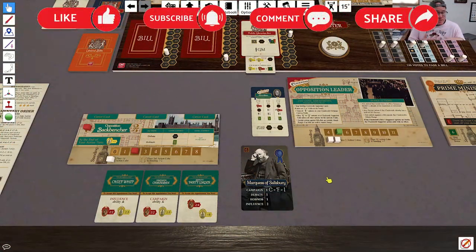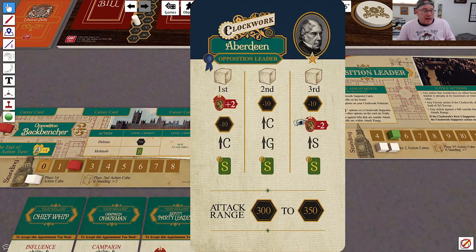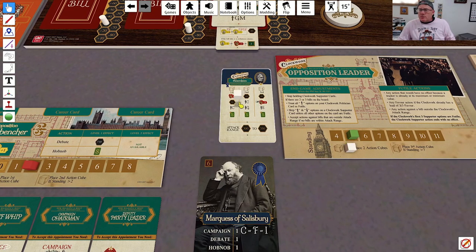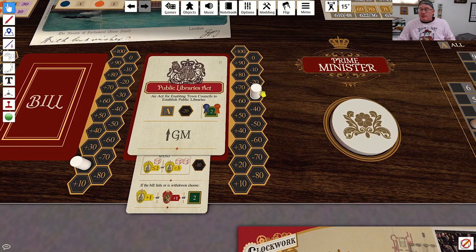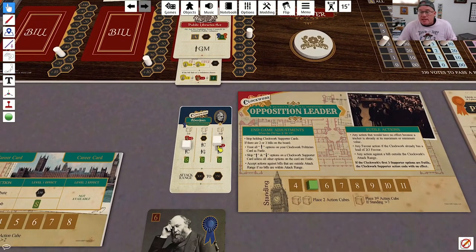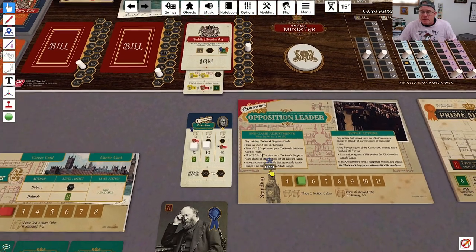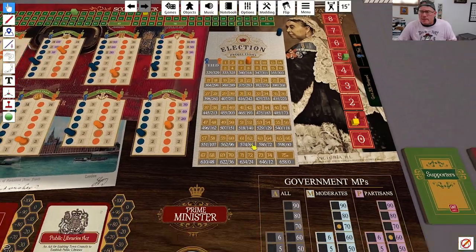I've done all the first steps of parliamentary order — gave him four VP, gave myself two VP, and reset all the action cubes. The Opposition Leader is not going to flatter this time; he currently has a lead of four on the favor track, so he moves immediately to a debate action. His attack range is 300 to 350, and this bill is at 300, so he drops it down one to 290. That means he skips further debate and instead spends his action campaigning amongst the conservatives, raising our election projections by three.